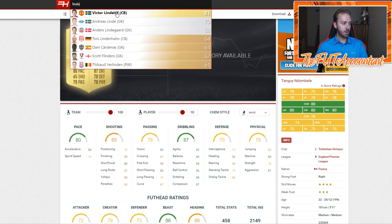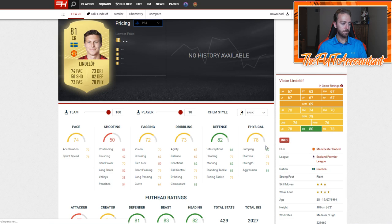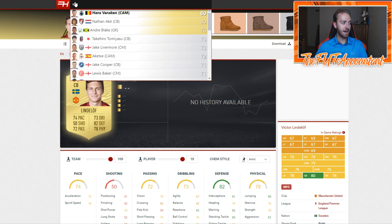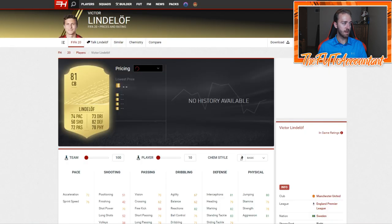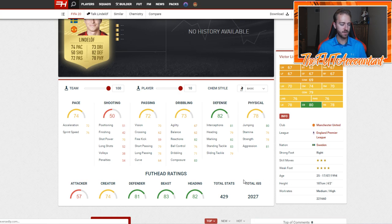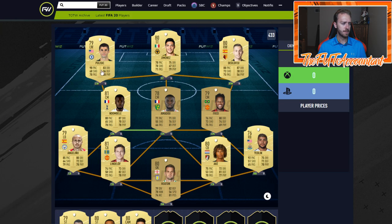Both of these guys are going to be very good at the start of the game. Lindelof has a solid card — the defense stats are pretty good, and his agility and balance: 67 agility and 62 balance for an 81-rated center back is not bad at all. Nathan Ake is about the same — 73 agility, 69 balance, 86 jumping, 5'11", medium/high work rates, which is definitely what we want. Lindelof is medium/high as well. Lindelof also has 83 composure for a center back. When choosing center backs, don't just look at pace, defending, and physical — look at dribbling and passing statistics as well.